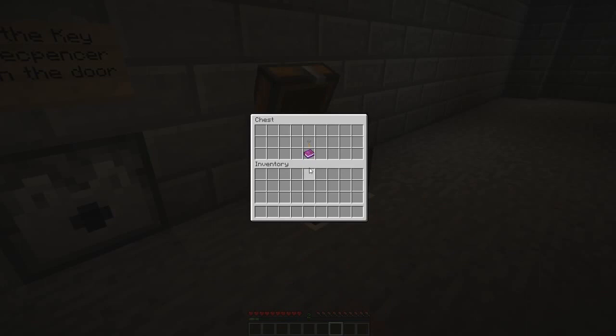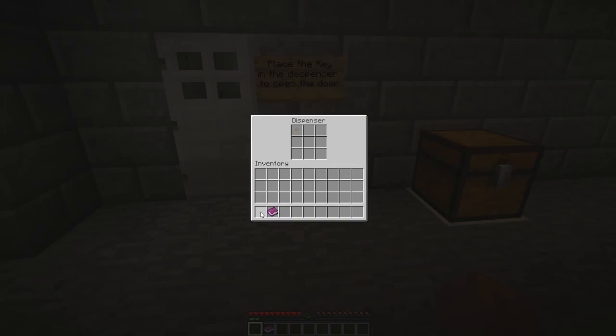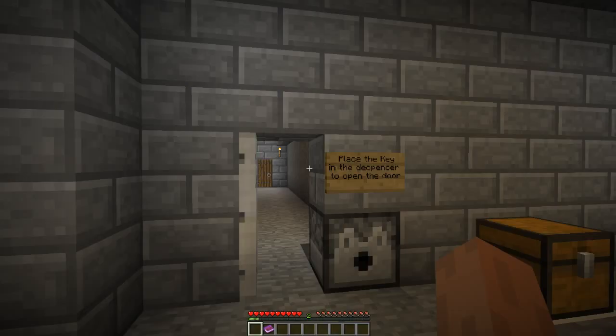The first thing you'll see is 'place a key in the dispensary to open the door.' In here we have a key. You will need no mods for this — this is literally just a renamed tripwire hook. All you have to do to unlock doors is this. Boom. Easy peasy.